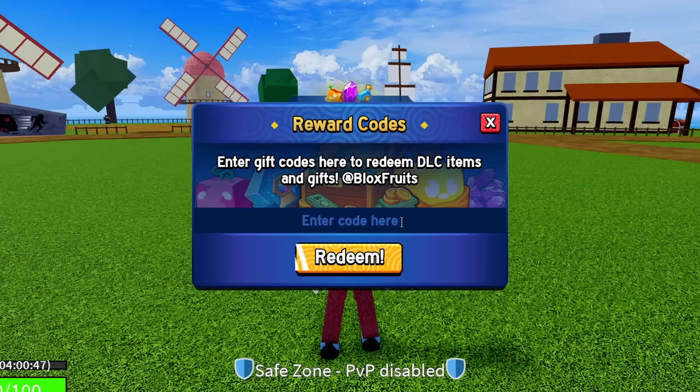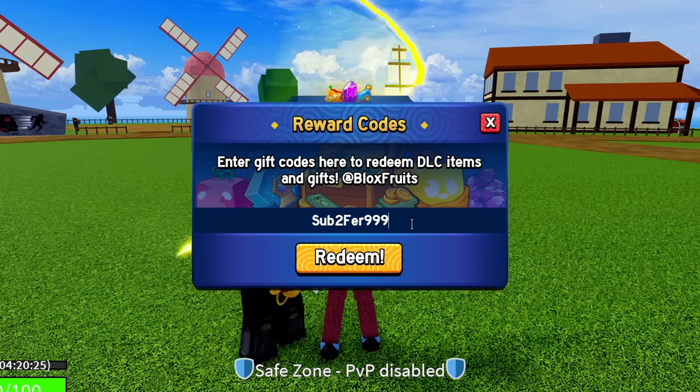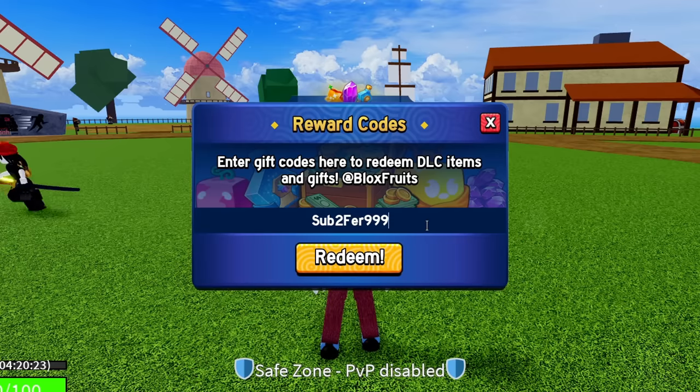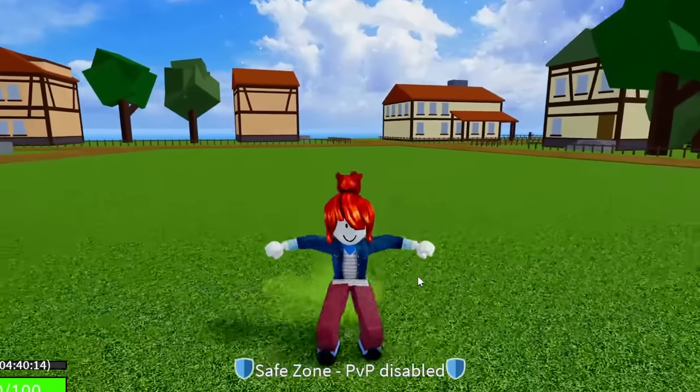The next code is ENYU_IS_PRO — E-N-Y-U underscore I-S underscore P-R-O. Hit redeem on that. Success. That code is also going to give you guys double XP for 20 minutes. The code after that is SUB2FUR999 — sub and then 2FUR999. Success. That code is also going to give you guys double XP for 20 minutes.